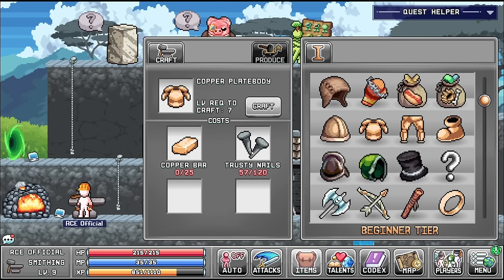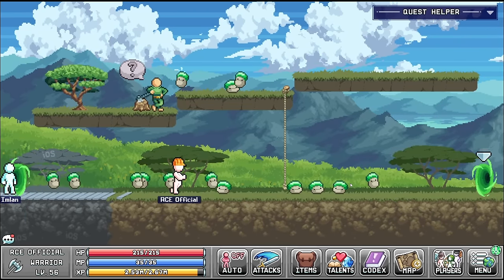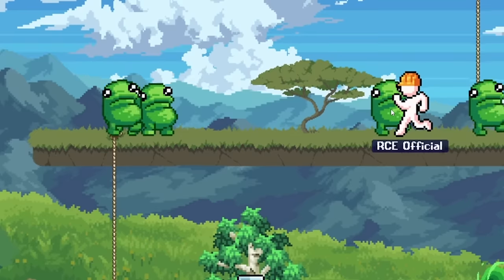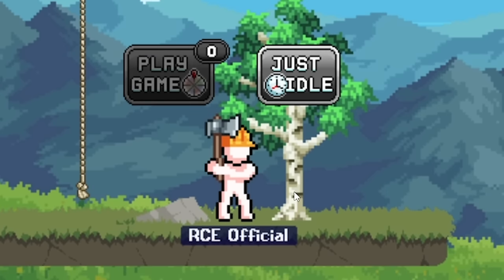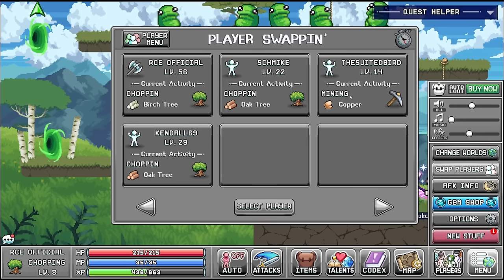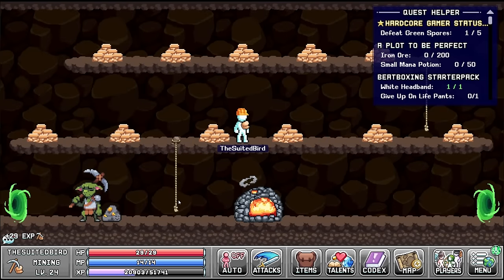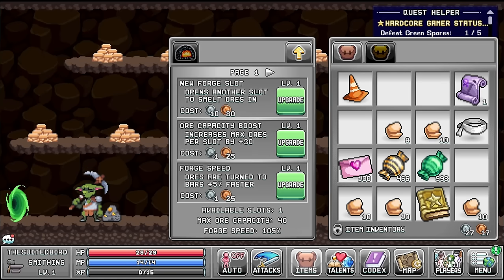Actually, perhaps I could try and get some copper armor going. We don't need the helmet since we've already got a hard hat. If we just get a copper bar and some more trusty nails as well as some bleach logs we should be good. If we go explore, I know we can get bleach logs from one of these areas - down with the bean people, I believe this will get us the bleach logs we need. Back to the suited bird who was mining - he got us 10 copper ore, so let's go shove that in the furnace.